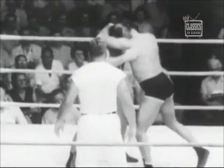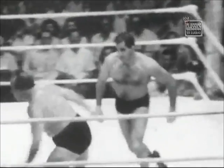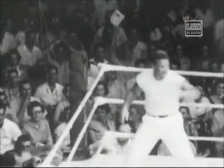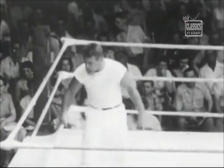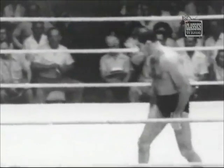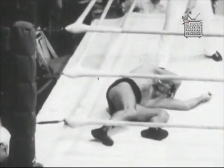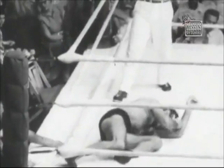Five minutes have gone by in our second fall, according to the official timekeeper. The going's too hot for Brother Longson — jumping all the way down to floor level. He gets a few moments rest, then starts back up only to be drop kicked off the apron of the ring. The same thing again. Longson knocked down, but Fares partially missed that drop kick, landing with only one foot, and came down against the canvas on his right shoulder and the back of his head.